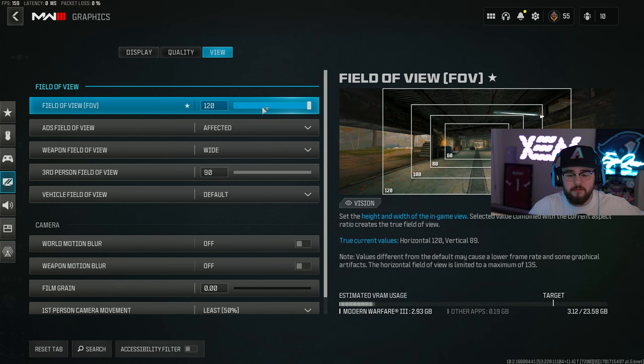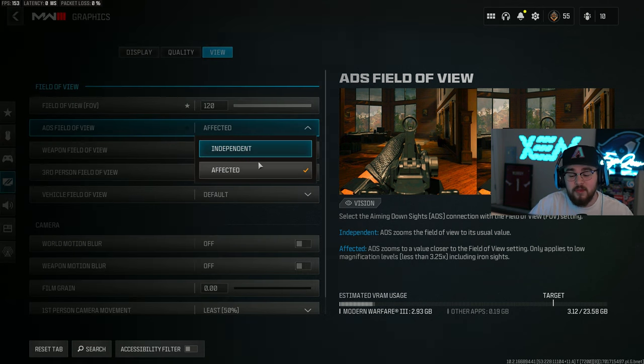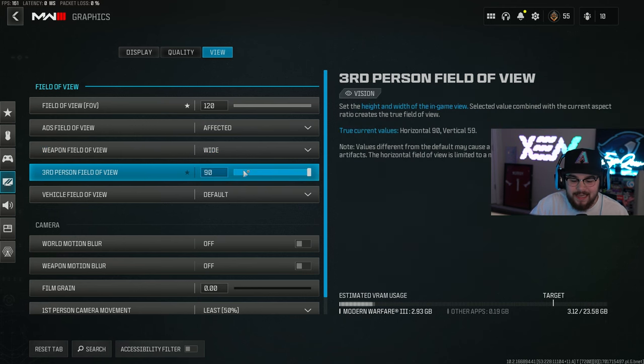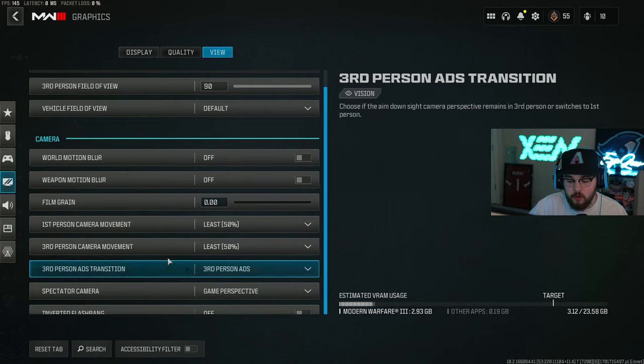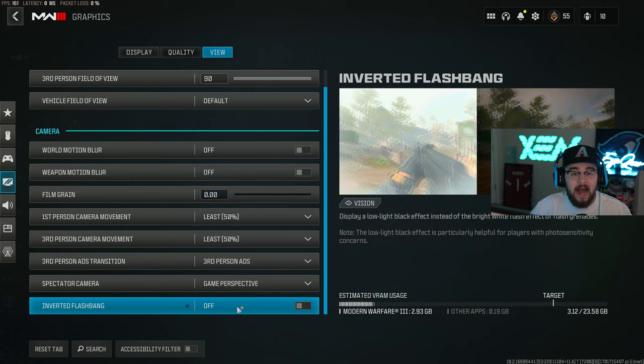In the view tab: 120 FOV - there's a myth this loses aim assist but it doesn't. Affected ADS FOV is the really important setting - running affected with 120 completely gets rid of visual recoil. Weapon field of view on wide so the gun looks a bit smaller. Third person on 90, vehicles on default. World and weapon motion blur are both off - no reason to have these on. Film grain on zero. First, third-person camera movement all on least at 50 so the screen doesn't shake. I don't run inverted flashbang.